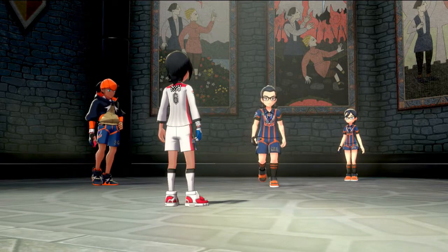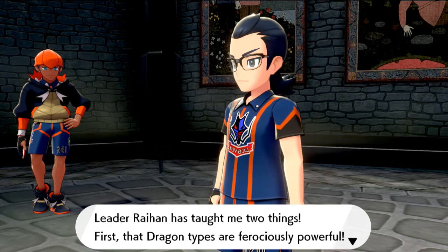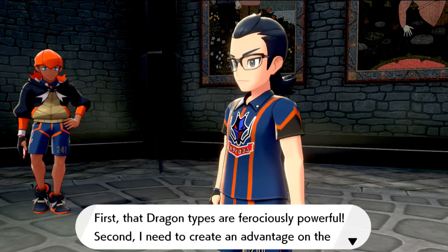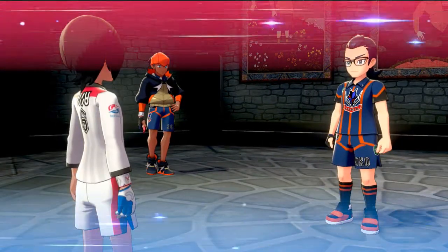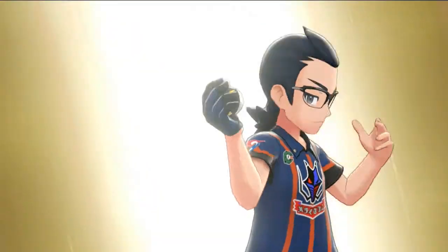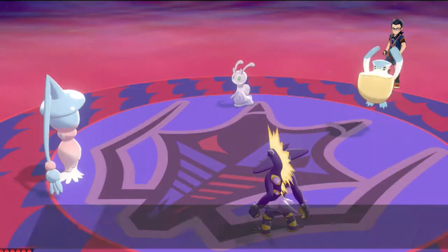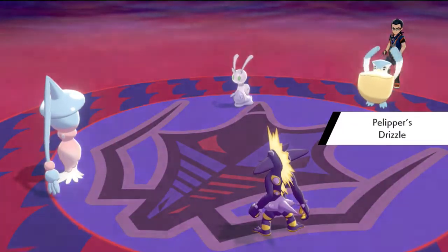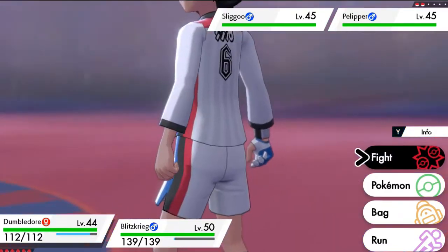Alrighty, so we're going to be taking on all these gym trainers in double battles. Sebastian says: 'Leader Ryan has taught me two things — first, that dragon types are ferociously powerful; second, I need to create an advantage on the battlefield to fully utilize that power.' His deal is this: he will try and trigger the rainwater conditions as soon as the battle begins. Don't let him wash you away. Luckily for us, we do have an electric type Pokemon with us. Not only does the drizzle benefit Sliggoop, but it also benefits us.